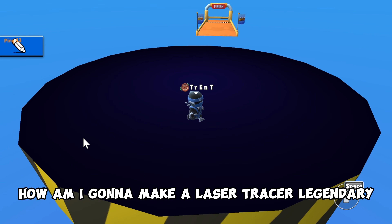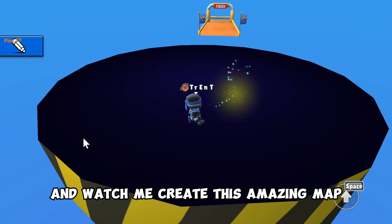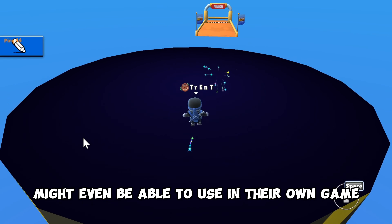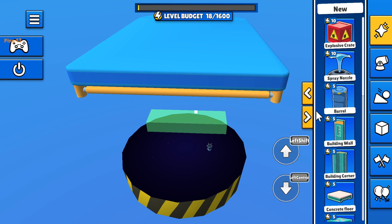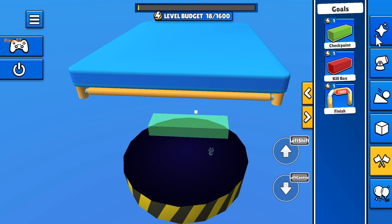You might be wondering how am I going to make Laser Tracer Legendary. Well, you just sit back and relax and watch me create this amazing map that StumbleGuys might even be able to use in their own game. To start out, I have my Laser Tracer station here. Now, I need to go to the Mr. Beast formations, which are over here — these are the new ones, it's in the toys.